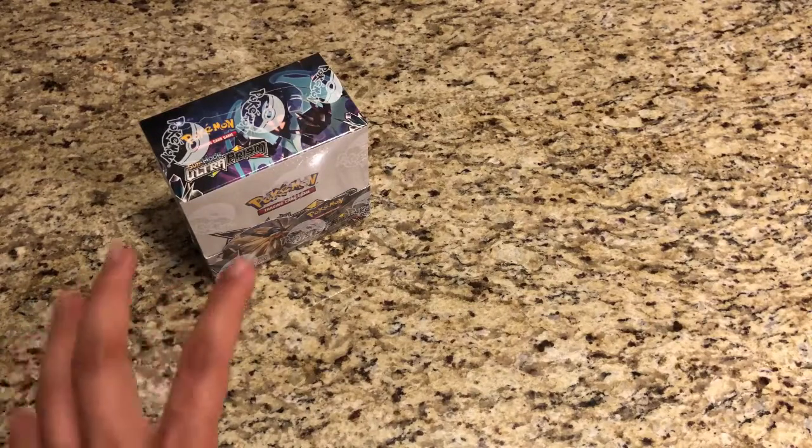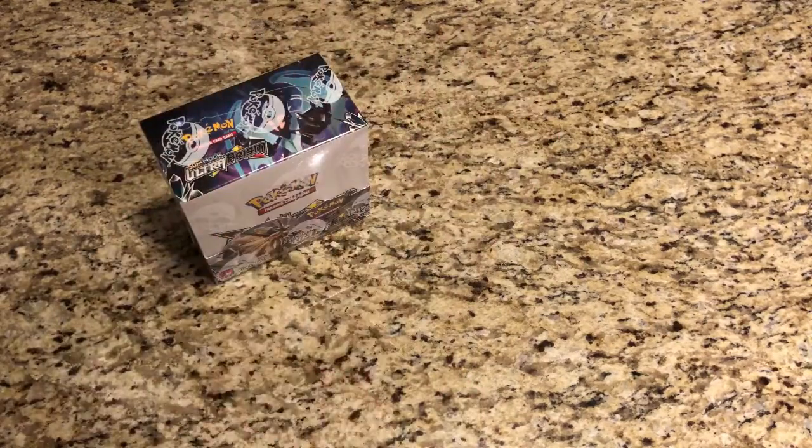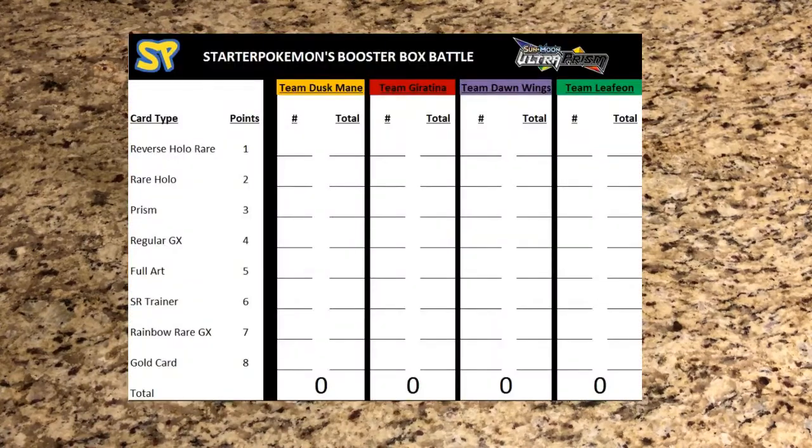If you haven't seen this on my channel before, what I do is I take the pack arts and pit them against each other with a point system. We've got: 1 point for rare reverse hollow, 2 points for hollow rare, 3 points for prism, 4 points for a regular GX, 5 points for any full art GX or trainer, 6 points for secret rare trainer, 7 points for rainbow rare GX.